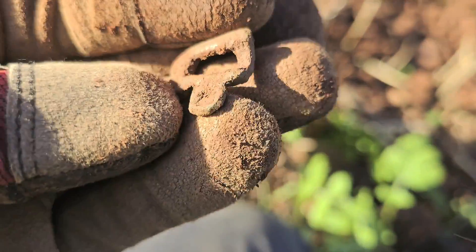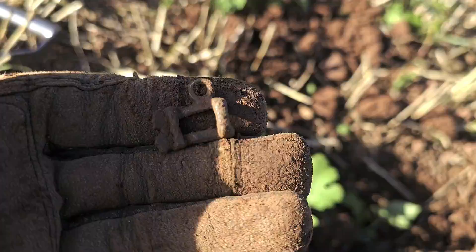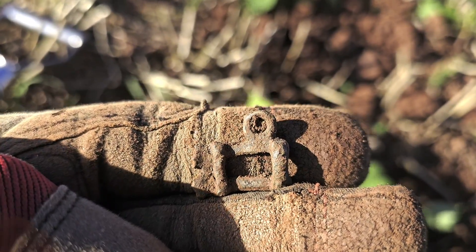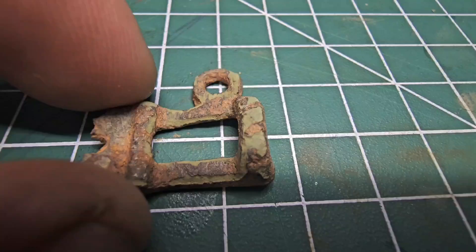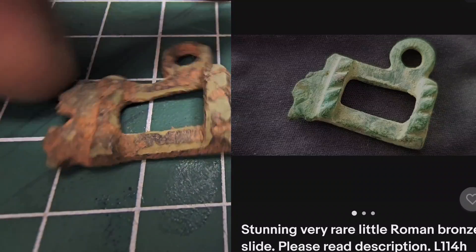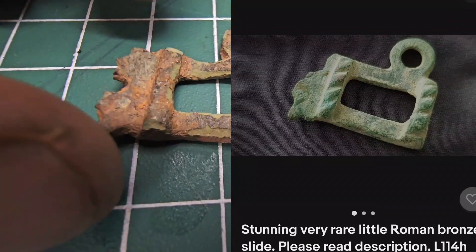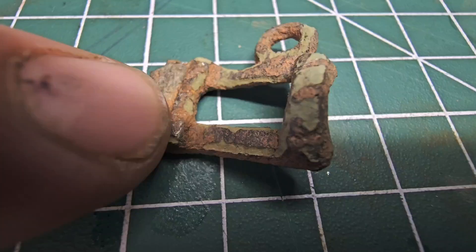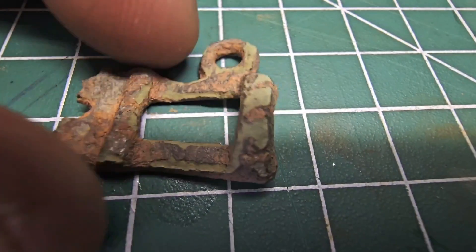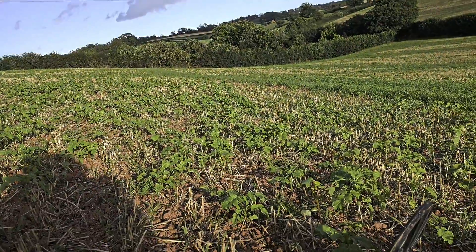This one is pretty cool - I'm not entirely sure what it is. Now I have this little beauty - I haven't cleaned it up properly yet. I think it might be something Roman. I found something very similar online which I'll attach a photo of, and you can let me know in the comments whether you think it's similar or the same. At first I thought this piece along here might be a hinge, but if you look on the back it's actually a complete piece - so it's definitely not a hinge. Maybe a clasp with a safety chain on top, perhaps a book clasp or something.